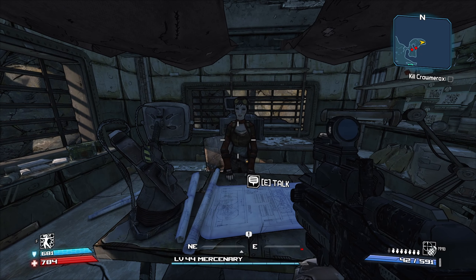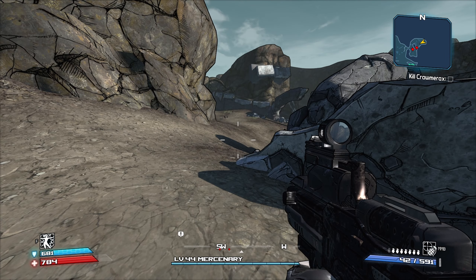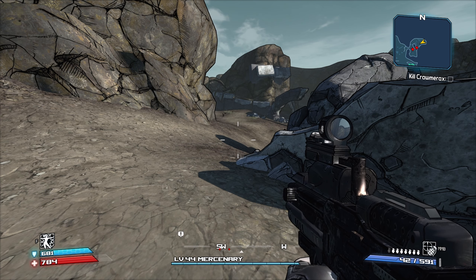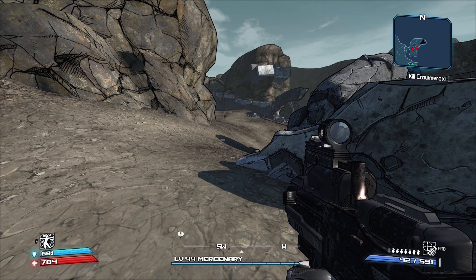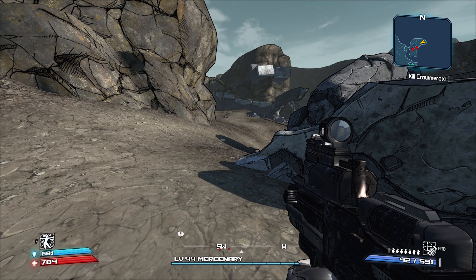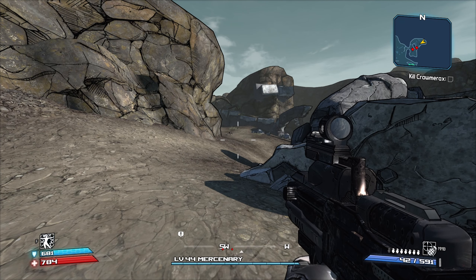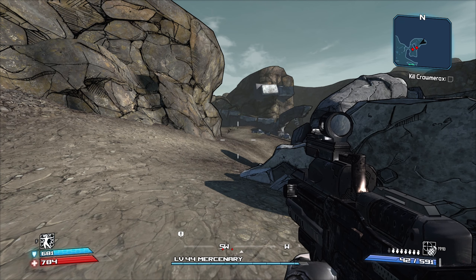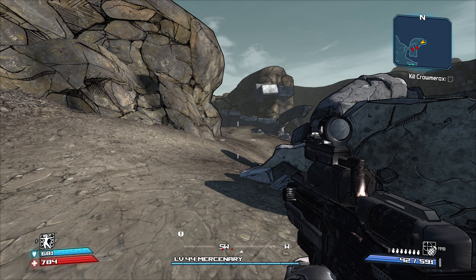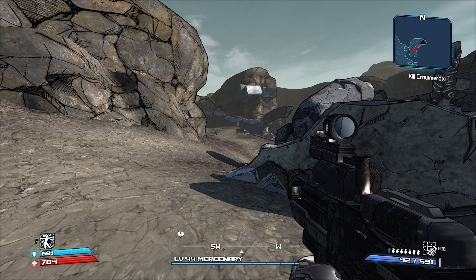I could stay here and fight all these Guardians, but I don't even know if it'd get me anything at this point. Since I'm so over-leveled, I can't imagine the Weapon Proficiency XP is any good. Now we can head into the main area — the big boy zone. I'm quite familiar with this place. Since I'm 10 to 12 levels over everything, it really doesn't matter that much what I use. I get to use my weapon of choice. Really not much to talk about when you're comically over-leveled like this.